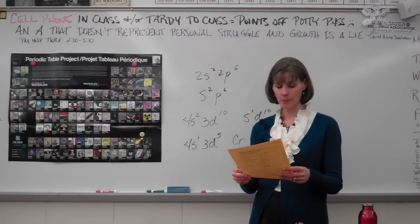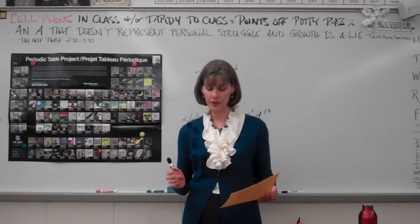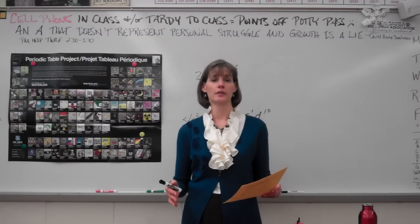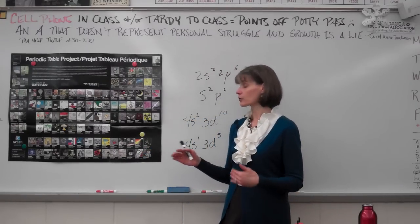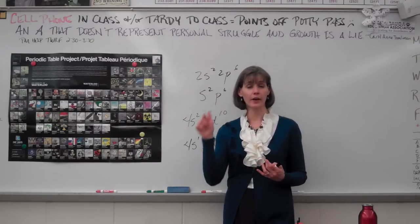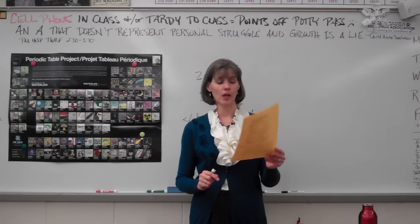Test hint number 21: how to write the electron configuration for a specific element. You've been practicing this — I should be able to give you any element and you should be able to write its configuration in electron configuration form, orbital notation with arrows, and also the electron dot notation. Keep that in mind for your honors page.